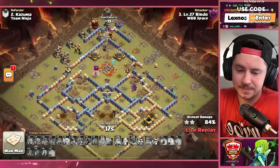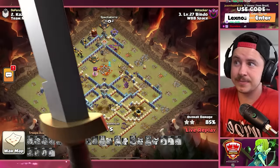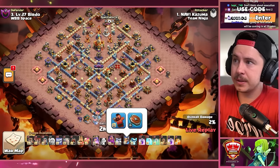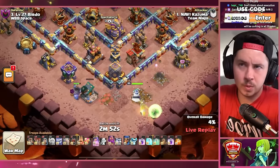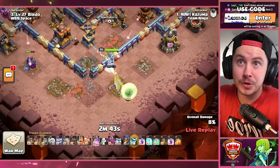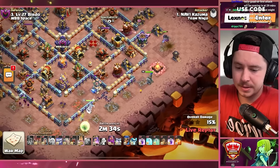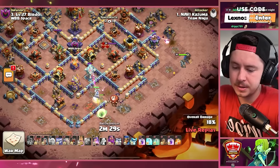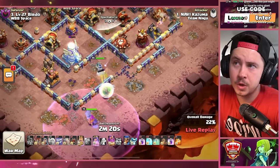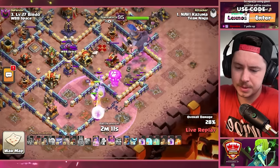We got a frozen arrow, giant gauntlet, rage gem, and hog rider puppet. Attacking the bottom side of the base with one yeti to help support. Kazuma uses a coco balloon — good thing, because there were a lot of red air bombs. Yeti on the right, king deployed. Queen gets the air defense, making her way inside toward the eagle artillery. Queen takes the eagle. Grand warden with rage gem now to support the queen after the eagle's dead. King popping ability — CC troops are coming out.